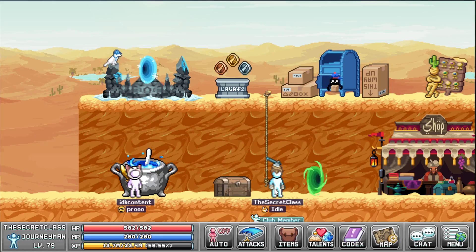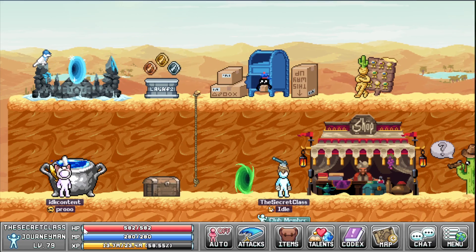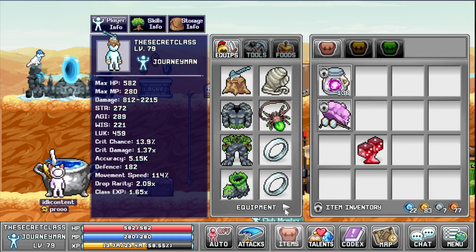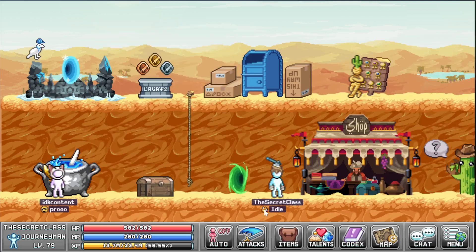Hello, welcome to the video. In this video I'm going to show you how you can change your trophies. I have the Club Member trophy here on my character — you can see these arrows here. If I remove this, I don't have it anymore; put it back and it's back.